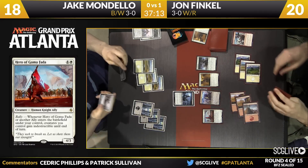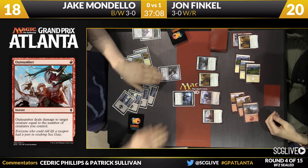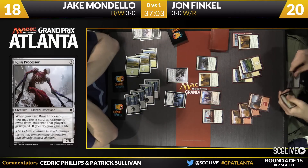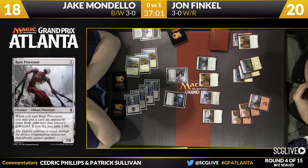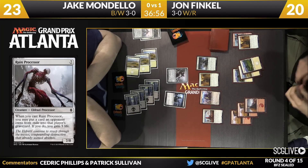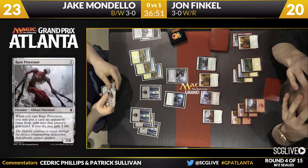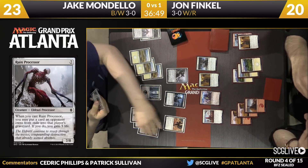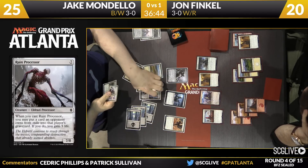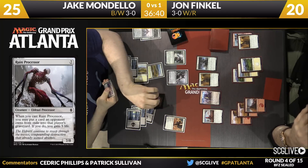Mondello will draw — Swamp. Ruin Processor, gain five. That will also give the Nightwatch flying, but he's going to hang back. The problem is that if Finkel has a removal spell, Mondello doesn't want to take all that damage on the way back. Also, if Finkel has any ally, it's just a freebie for him to attack again. I think Mondello wants to slow the game down — even though he could have attacked there, I like him just holding back for at least one more turn. Courier Griffin's going to come in, gain some life. Jake did a nice job of stabilizing here.